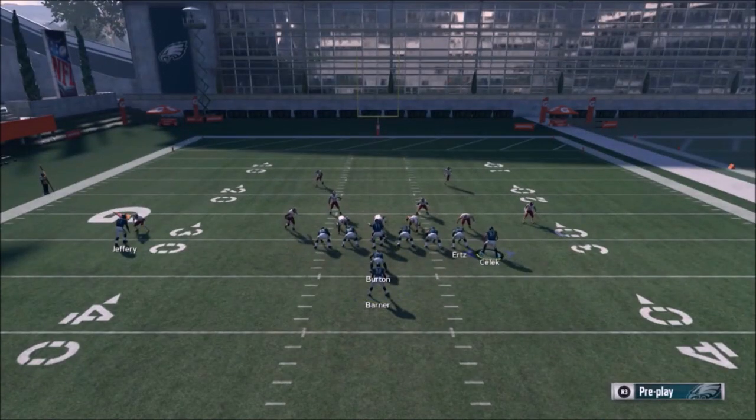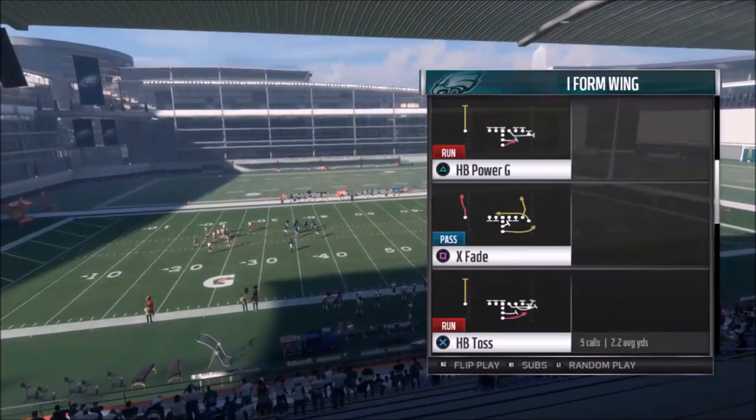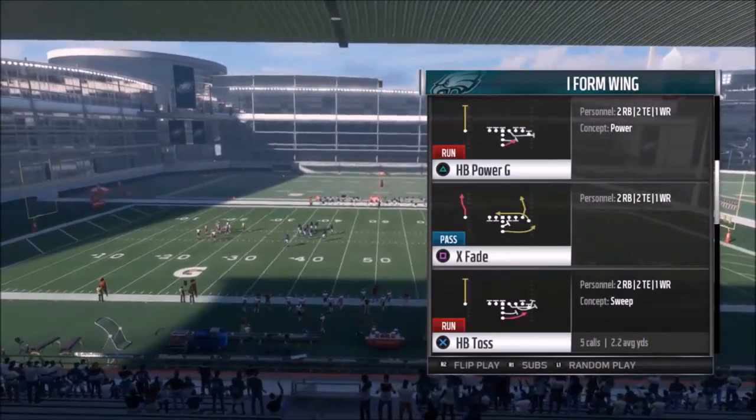Your opponent's not really going to be able to — with all the motions done with the tight end — pay attention to what the differences are. By the time you're motioning them out, they'll think the play is just going somewhere else, and the motion snap will catch them off guard too, which I think is important. Alright, the last play I'm going to run out of this formation — I've pretty much touched every play now.